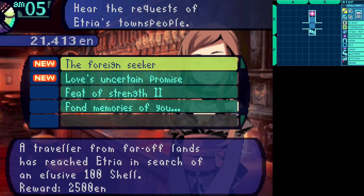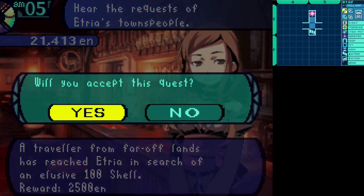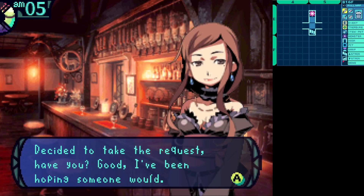I'll do that one offscreen. Trust me, you don't need to see me get another one of those 100 shells. I got one, sold it off, and all it makes is a ring that gives you ailment resistance — and it's expensive, 6,500 Dental. Let's accept this quest anyway. I'll be getting another one of those offscreen when I'm not recording.